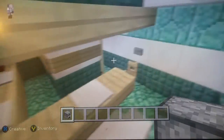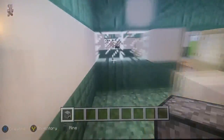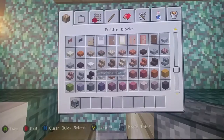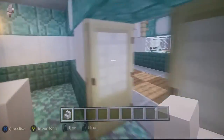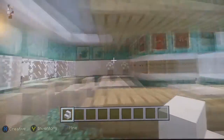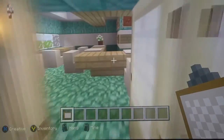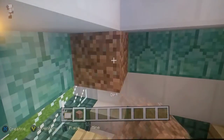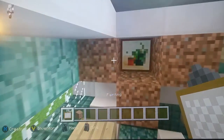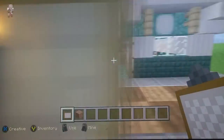Place the stairs where the pressure plates are. Also place a painting — go to the middle block, place a one-block painting, trap it and place it on the middle block. Place a button where the fence gate is.